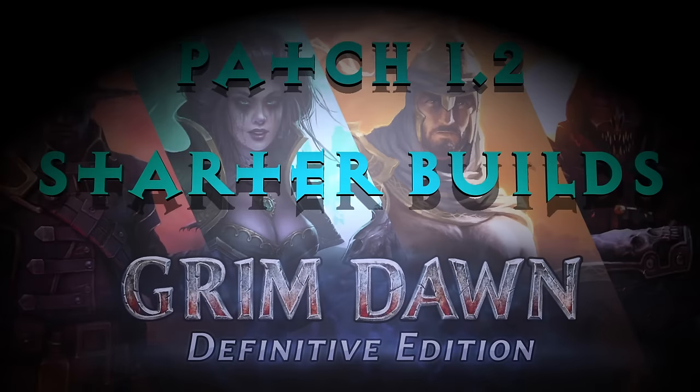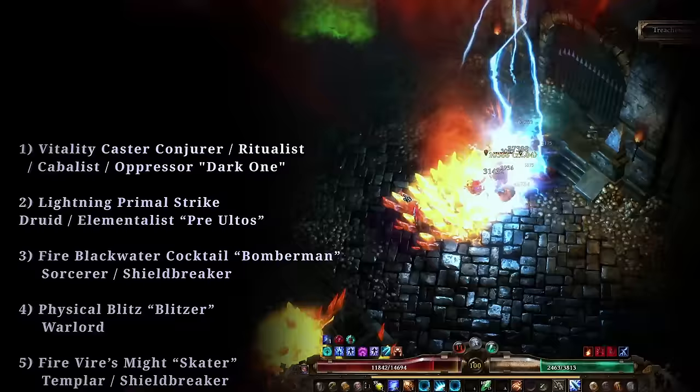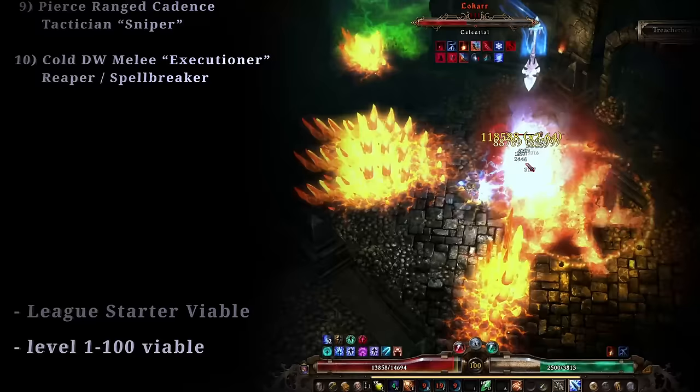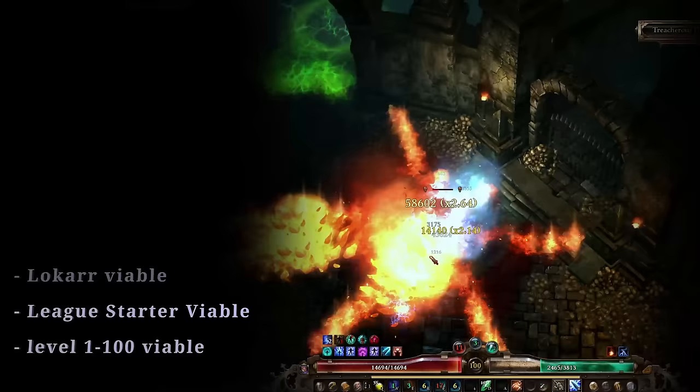Hello and welcome to the Grim Dawn Patch 1.2 Starter Builds Showcase. The goal of this video is to present you a wide variety of starter builds with different play styles and all around great performance that you can play when playing Grim Dawn either for the very first time or when starting a community season. All of these builds in this video are viable from level 1 all the way to 100, can clear the campaign including all dungeons on Ultimate, and can farm the celestial boss Lokar for the Lokar leveling set.